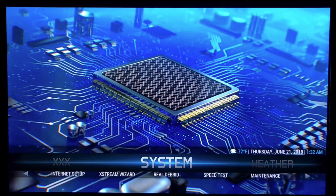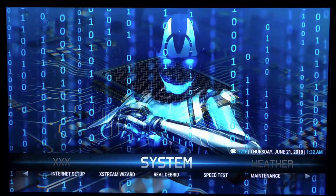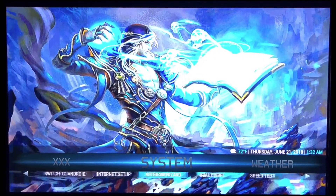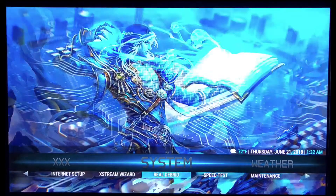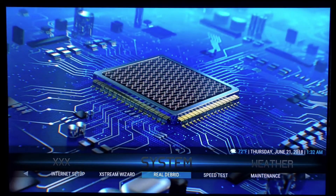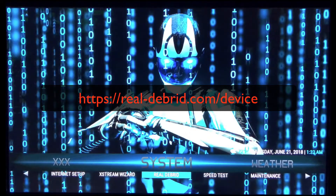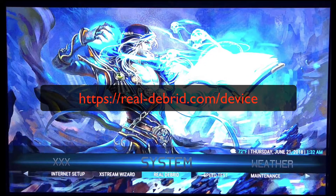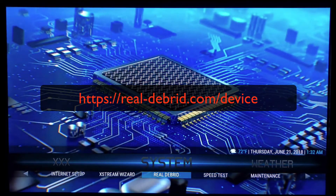Sometimes Real-Debrid updates and your authorization gets knocked out, so you have to go back in and reauthorize. I created a shortcut underneath System so you don't have to change anything manually — this is a very simple, fast way to do this. You just need to make sure that you're logged into realdebrid.com/device and logged into your account, so that when you put the code in, it'll accept it.